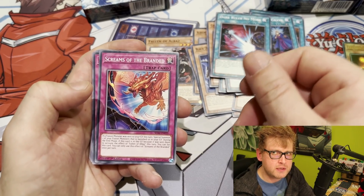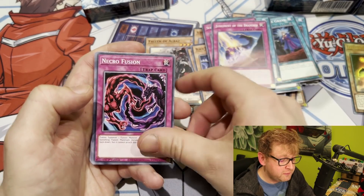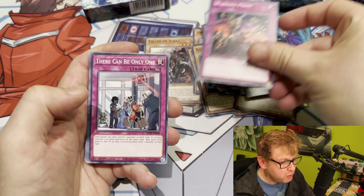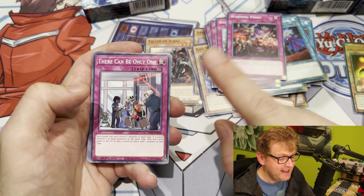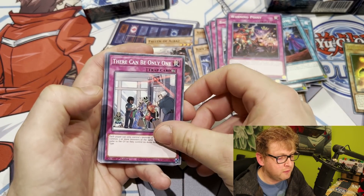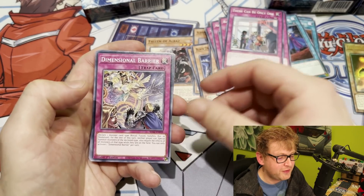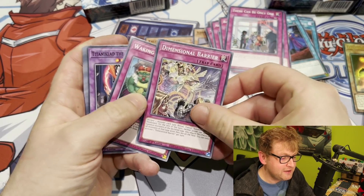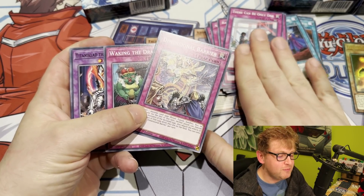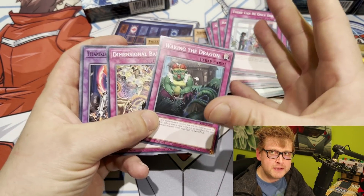Screams of the Branded — you're running a couple of traps because of the interaction with Albion, the high-level Upstart Goblin equivalent. Judgment of the Branded is in here. Necro Fusion — probably not running that. Back to the Front is generic Monster Reborn for something like Albaz. Warning Point is decent. There can only be One as a floodgate — great in the current format for something like Sky Strikers. And Dimensional Barrier as a reprint — we all know what that does. But there's one more — Waking the Dragon. What can you say? Dimensional Barrier and Waking the Dragon together.